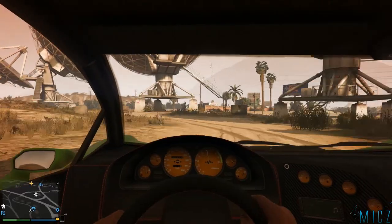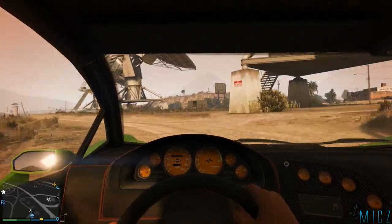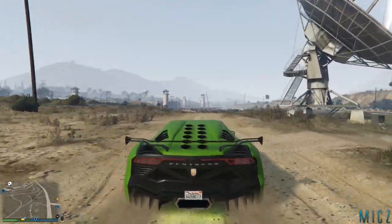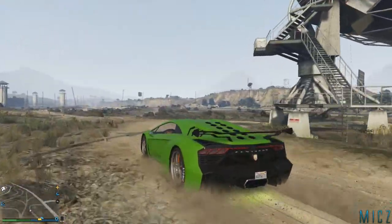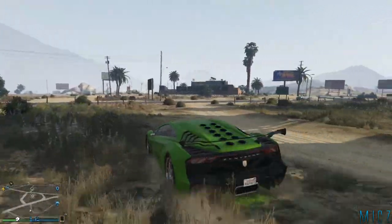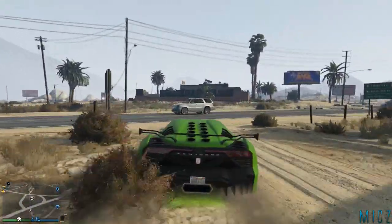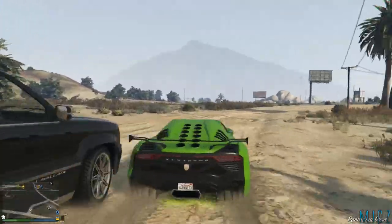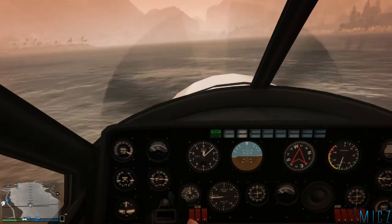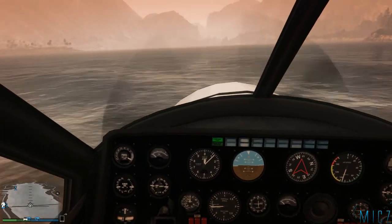También vine a las antenas del desierto a ver si había algo — esto lo subiré poco a poco porque puede dar que hablar. Si veis que cuando me pongo en primera persona se ve como muy naranja, es que hay un detalle que tengo que contaros. Lo he averiguado por mi propio pie: si nos ponemos gafas, el cristal va a hacer una especie de filtro. Si ponemos unas gafas naranjas, se va a ver naranja.